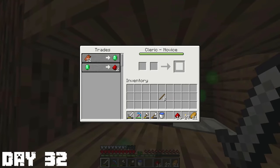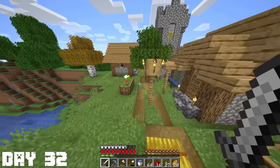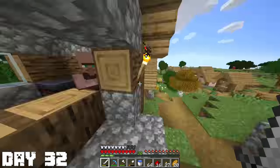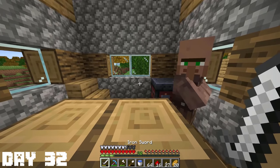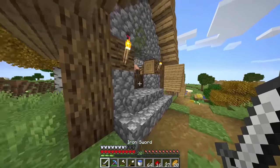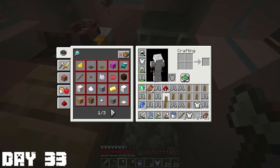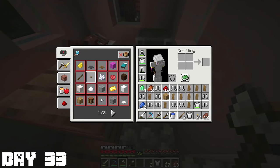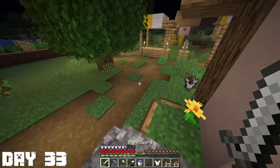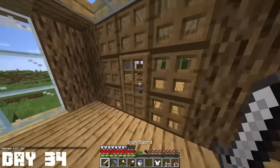I did a lot of trading and I leveled up my cleric to the next level. This was also the time when I realized I probably shouldn't have gotten a toolsmith villager — I probably should have gotten an armorer or a weaponsmith because I don't know why I really needed tools that much. After a bunch of grinding I finally got an armorer villager. My inventory was just a complete mess of shields, chainmail, and iron armor, and outside there was a big pile of chest plates sitting there.